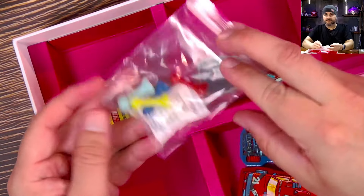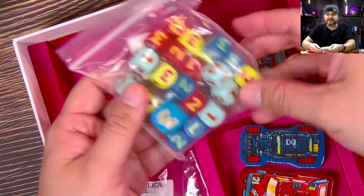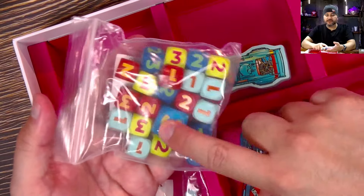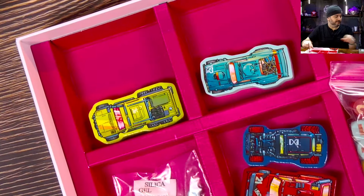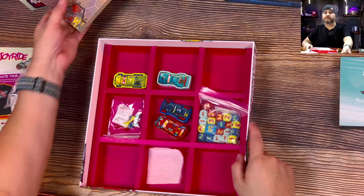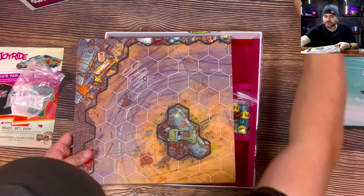We have our gears, and lots of different size and different color dice. There's one big die and all the rest of them are the standard size, but lots of different dice in play here. And then - oh, the board. So we gotta cut to the big shot for the board, which we do have. It's right here.